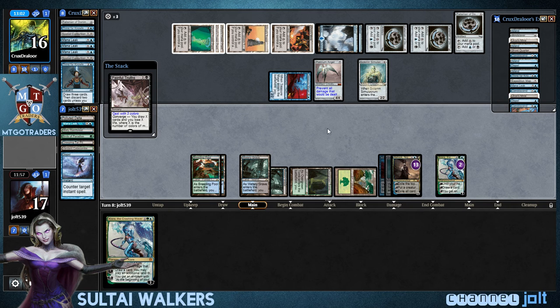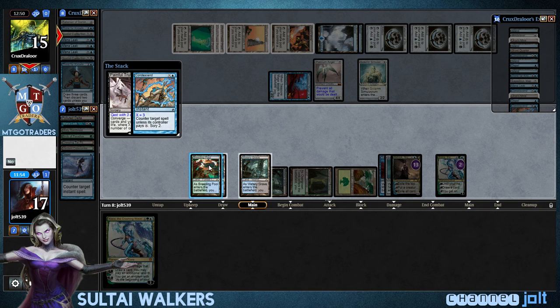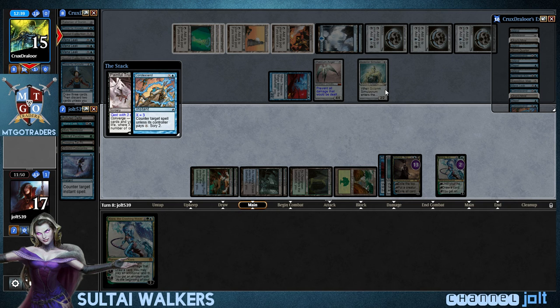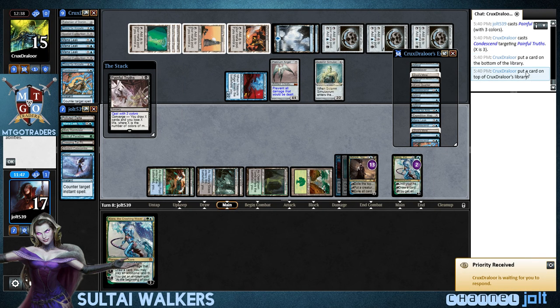Yeah, you can definitely mill your opponent out with an Ashiok, but it's very slow and painful. Condescend — I'll go and pay three on that one. And that's his last spell. So he's going to get into some scry action off that. He puts a card on the bottom, card on top.